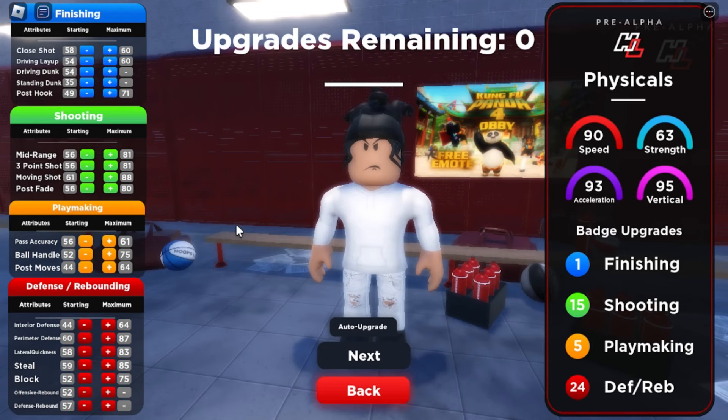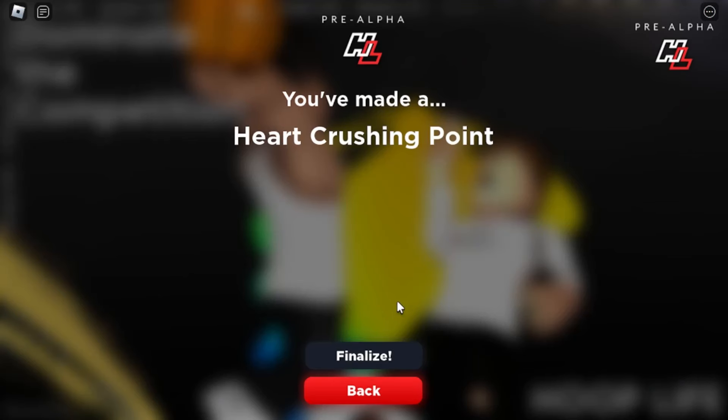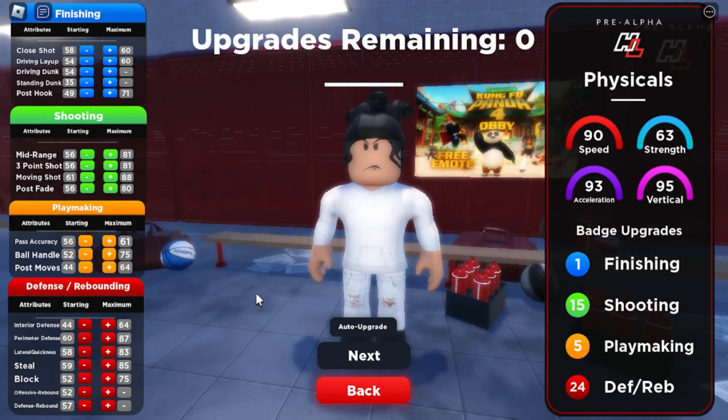I'm just going to throw those remaining points into pass accuracy. This is how I make my build, but if y'all want to tweak around a few things you can definitely get your pass accuracy higher. Since I'm a one-on-one player, I don't really need pass accuracy and don't upgrade it at all, but it's totally up to y'all — personal preference. And just like that you get the heart-crushing point build name.